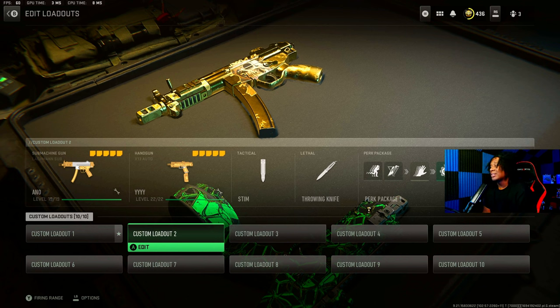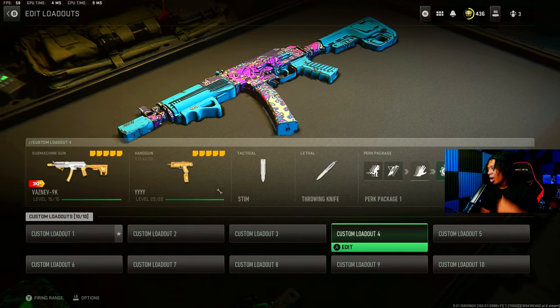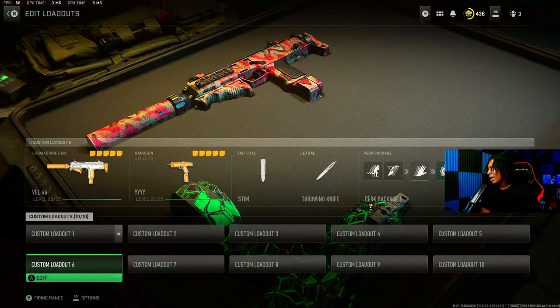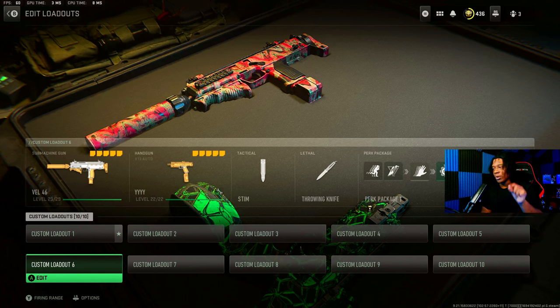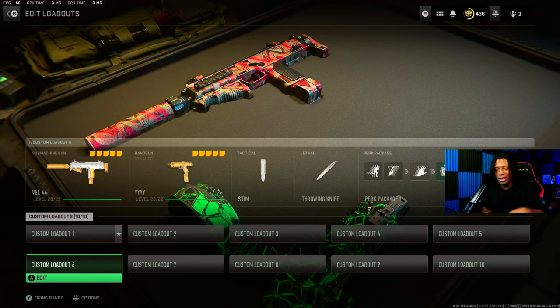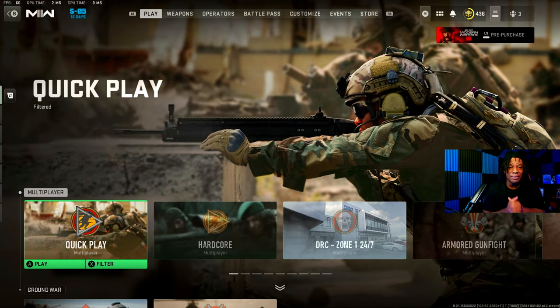I'm going to give you guys some of my movement classes — they all have a video to them. If you want my movement classes with the tuners, I'll link every video in the description. These are all the movement guns I use: a Lachman, a mini-back, and the PDSW 528. If you want the class setups, the link to every gun I just showed will be in the description. I hope you guys enjoyed the video, I hope I helped improve your movement and made you a better Call of Duty player. It's been your boy Sway.